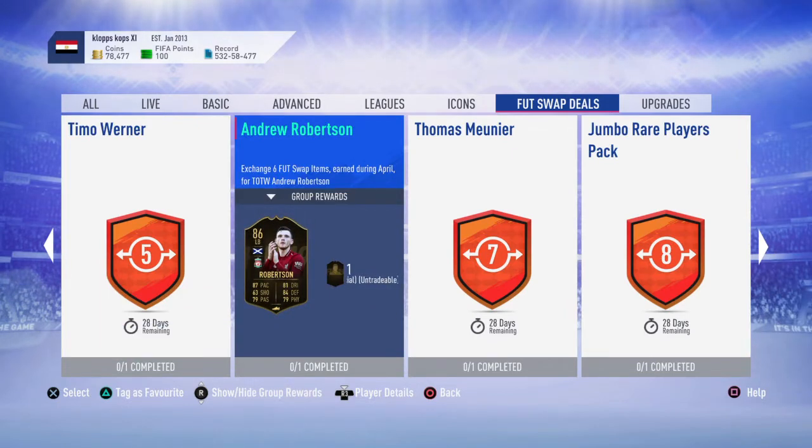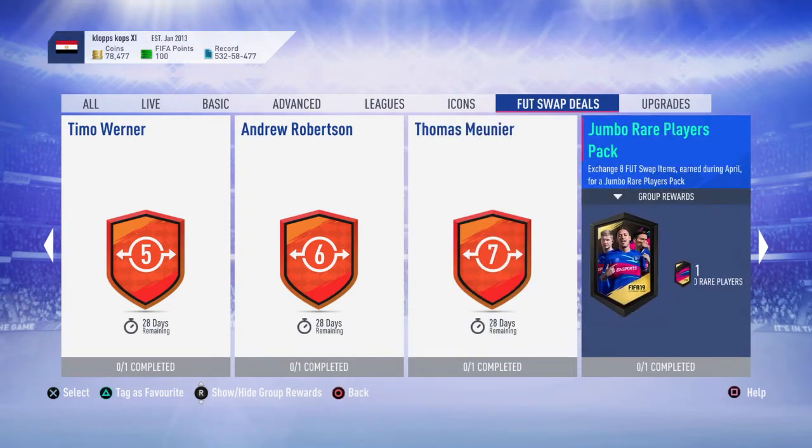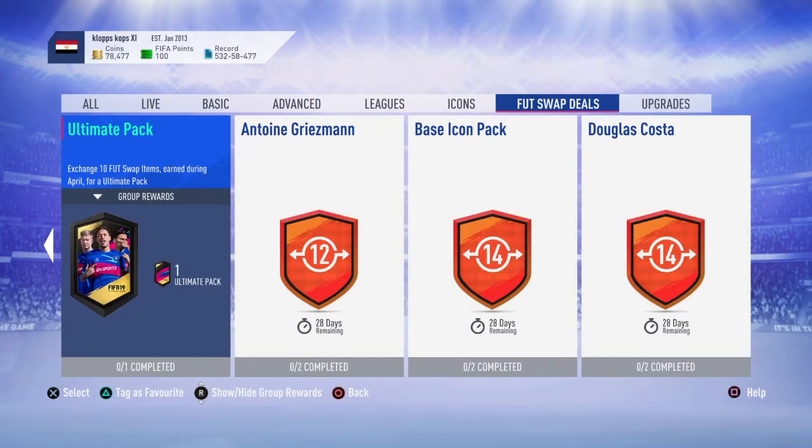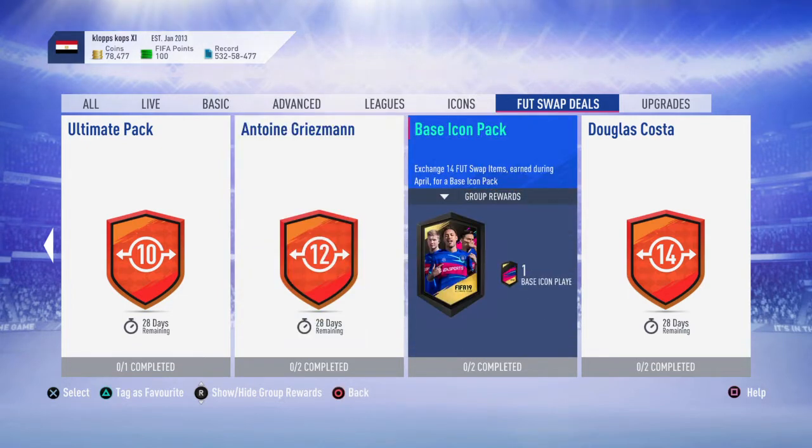Eight cards gets you Andy Robertson, 86-rated left back. We've got Timmy Thomas Munier, 87-rated — his Foot Swap Deals card. Not a what-deal, it's a birthday card. Then you get an ultimate pack for 10, and this is pretty decent — 12 cards for Griezmann.